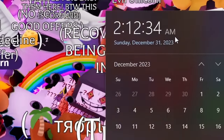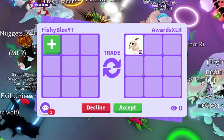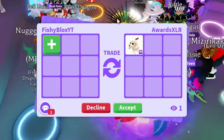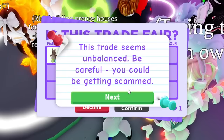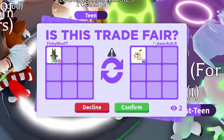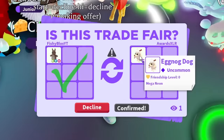It's 2:12 AM right now. I found the Eggnog Dog — a pretty cool pet. I still don't know where it's from honestly; I didn't really play this event that much. I'm just trying to make this video at the end of it getting all the megas. Someone said I should just do a Neon Kangaroo — that's a fair offer. They didn't say anything, they just accepted right away — no small talk, straight to the deal.